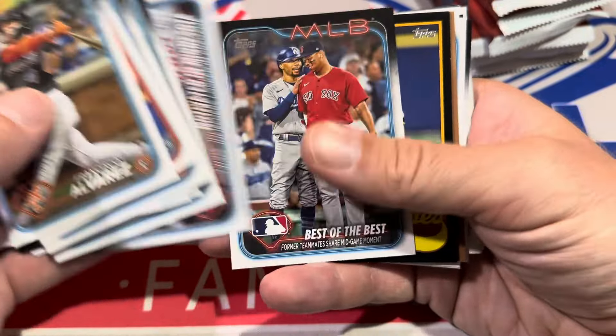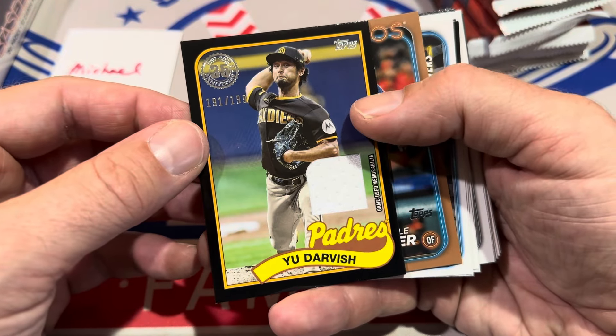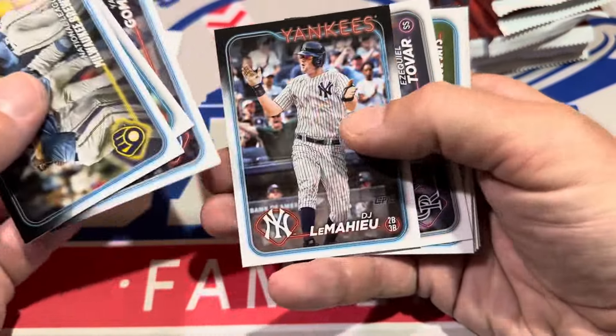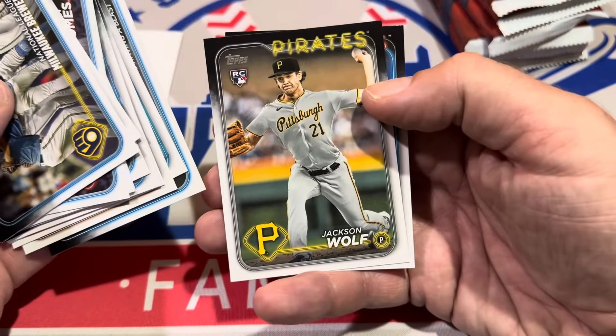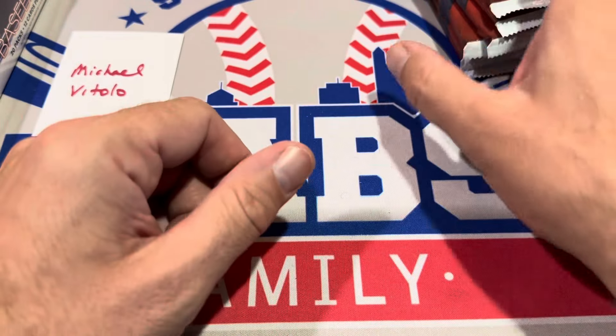It looks like the hit's coming up — it's going to be a relic. And it's Yu Darvish numbered to 199. Game-used jersey right there. Yu Darvish, and a Kyle Tucker gold card numbered to 2024. That's actually our first numbered card. The jumbos were pretty loaded with numbered cards; I was pretty pleased with the amount of parallels we had in there.